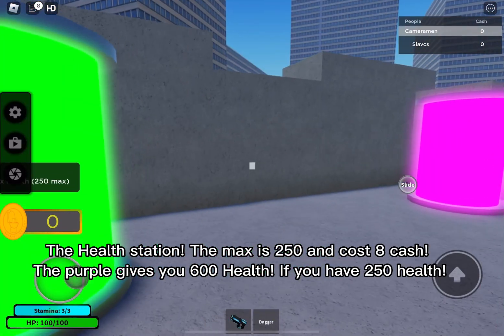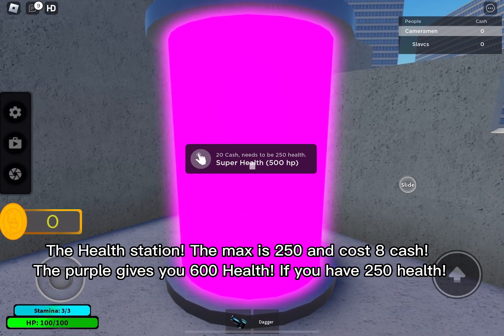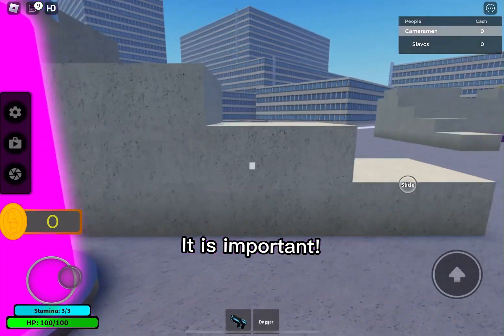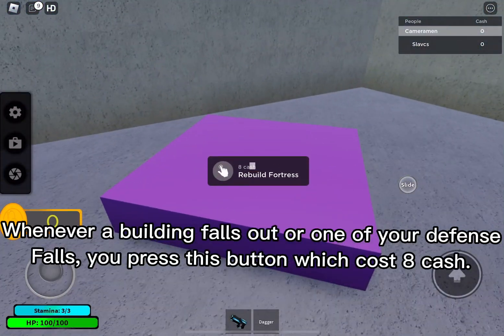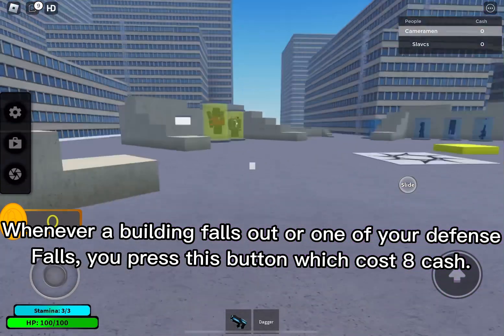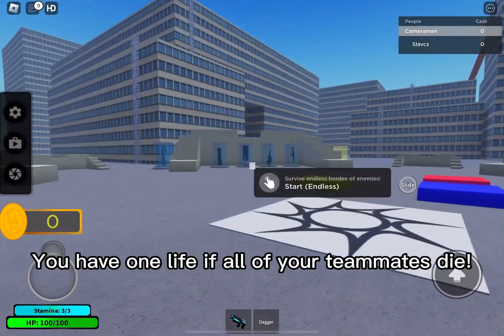The health station max is 250 and costs 8 cash. The purple gives you 600 health — if you have 250 health, it is important. Now head over to the purple button: whenever a building falls out or one of your defenses falls, you press this button which costs 8 cash. You have 1 life if all of your teammates die.